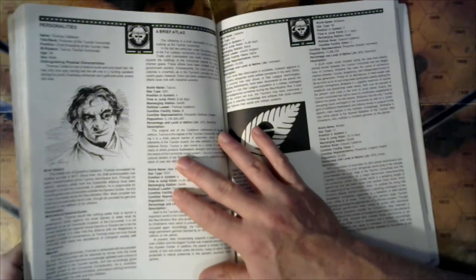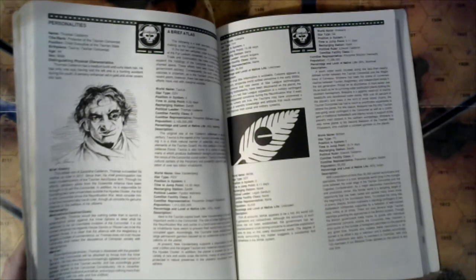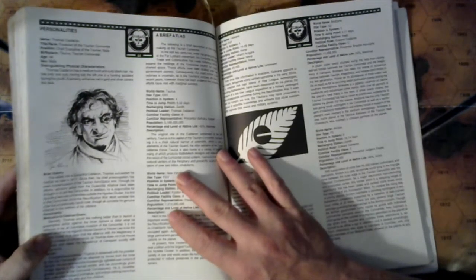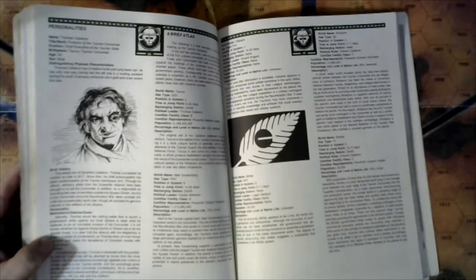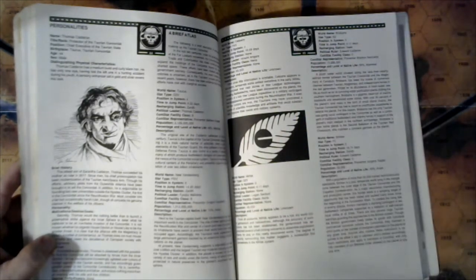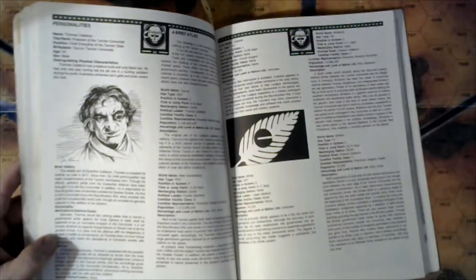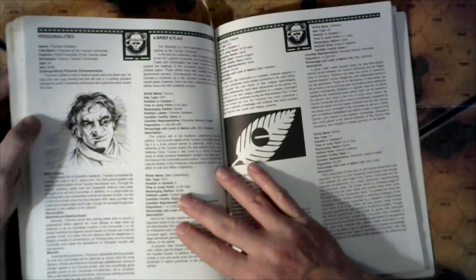Secretly, Thomas would like nothing better than to strike against the Inner Sphere to pre-empt what he believes is the inevitable invasion of the Concordat. It's not known whether he regards House Davion or House Liao as the greater threat, although it's been implied many times that the lion's share of his aggression is towards House Davion. When the updated book covers this period, it also reinforces that Davion is his prime concern.